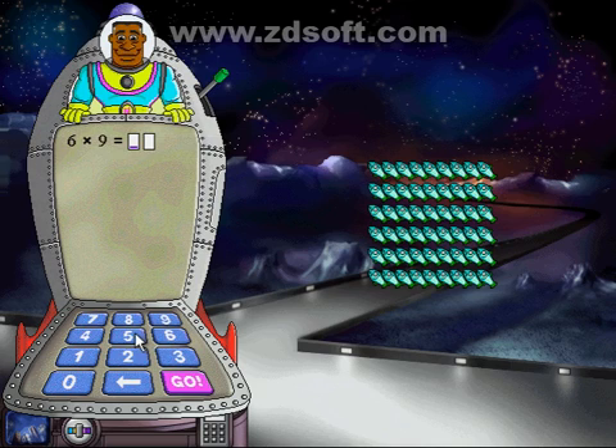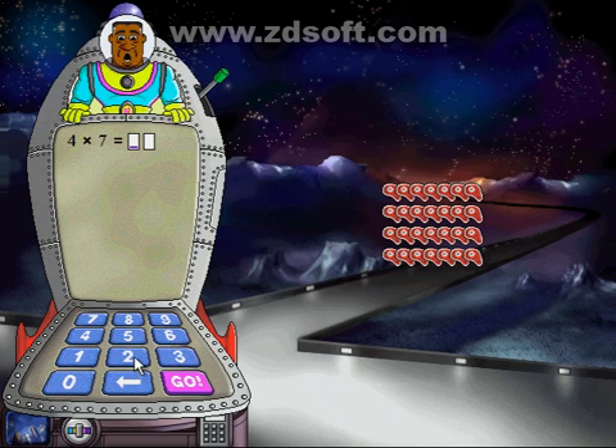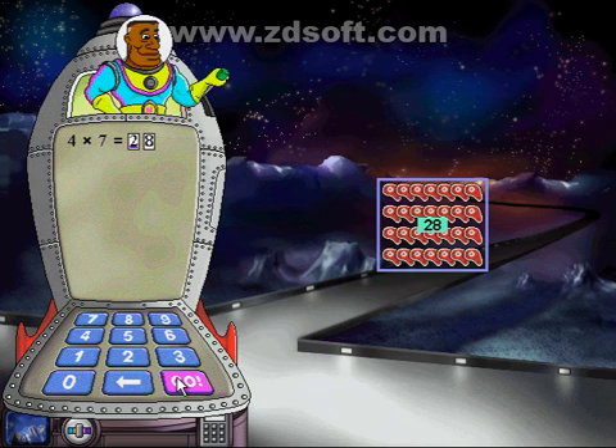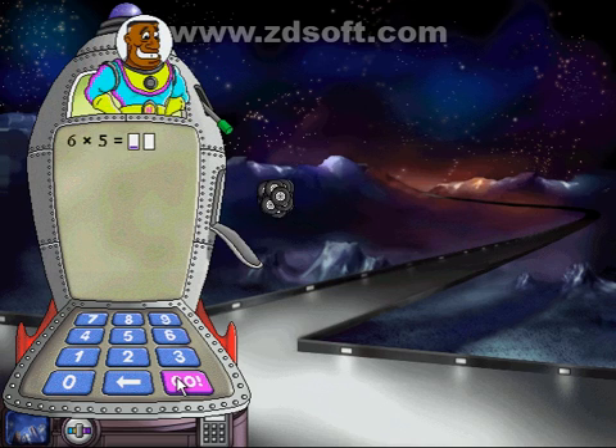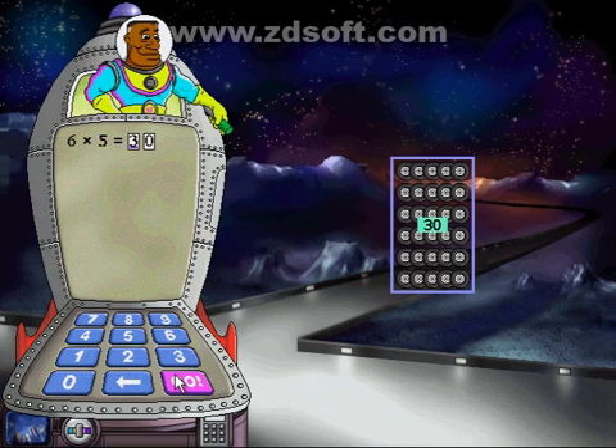I've got six rows with seven in each row. How many goodies do I have altogether? I've got six rows with seven in each row. I've got six rows with five in each row. Terrific work!